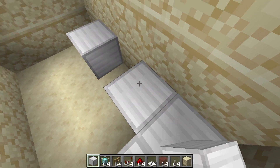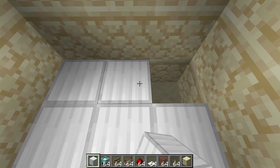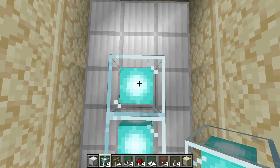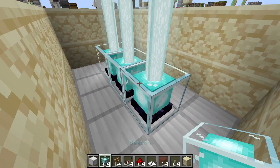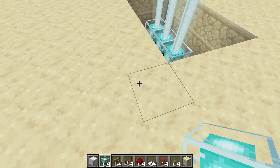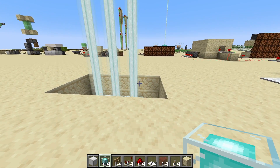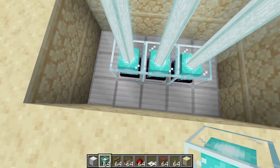Fill in the bottom with iron blocks. You can use emerald, diamond, gold, or even netherite blocks if you want, but those are expensive. Place three beacons in between. Keep in mind that beacons are expensive to make, so three of them is very expensive — it's a good idea to go with the invisible door if you're in survival.